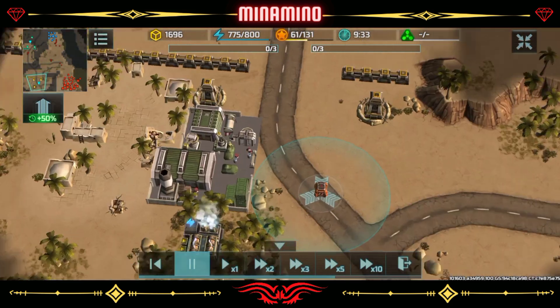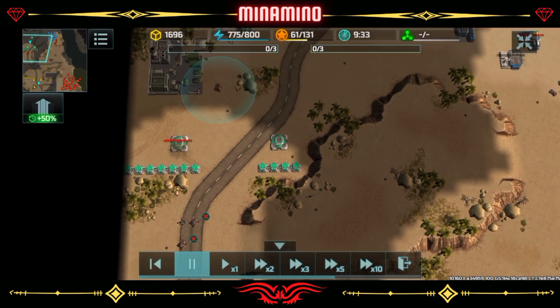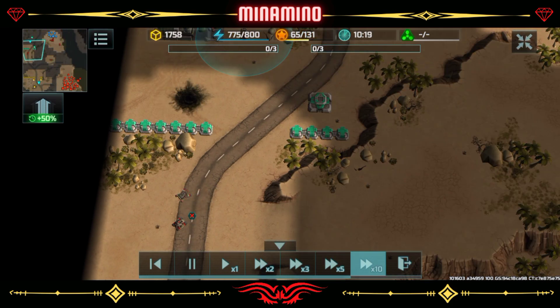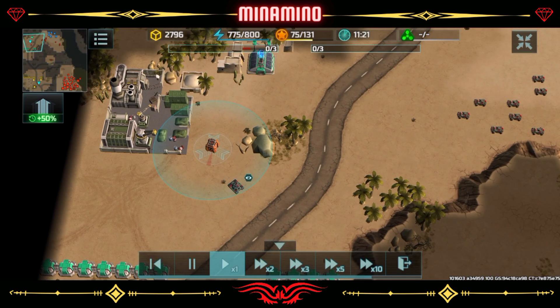Now we will take a look at the positions of the enemy's warehouse and its Flight Recorder in 3 maps. The first map is Suez Canal — two warehouses are on the left, the sea is on the right of the map, and the Flight Recorders are next to those warehouses.